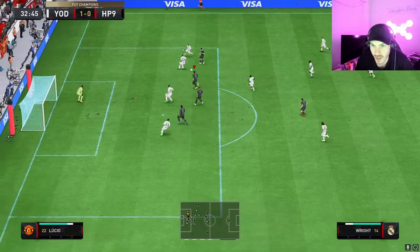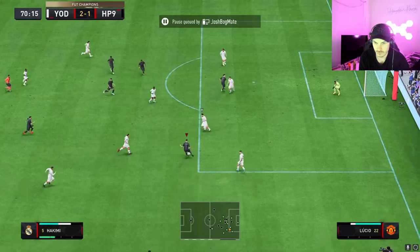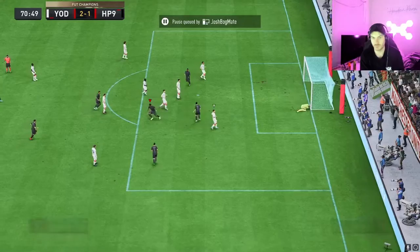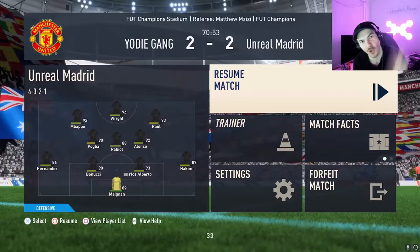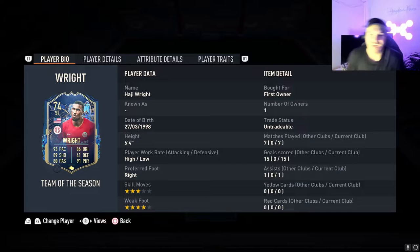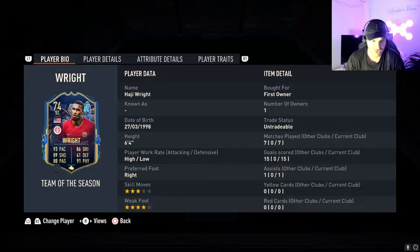He wants that goal, he's running hard for it! His shot power is so strong - his shots are so strong they go in every time inside the box. Alright guys, we're back with Haji Wright, the first ever Team of the Season silver stars card. We played seven games, scored 15 goals and one assist - two games in silver lounge and the rest in Foot Champs qualifiers. His strength is amazing, anything inside the box he'll finish.